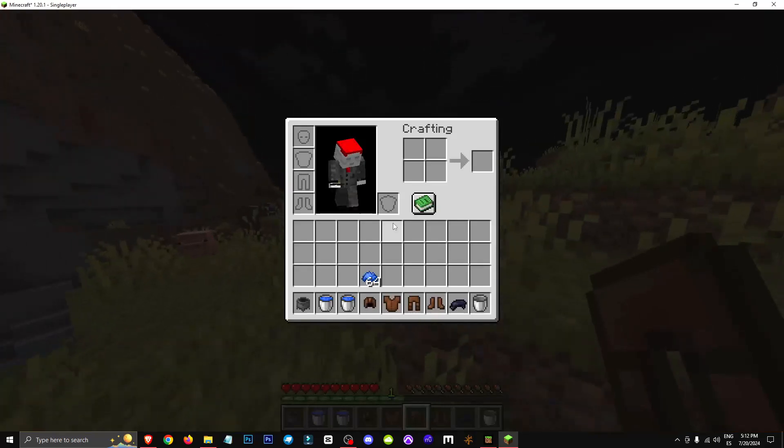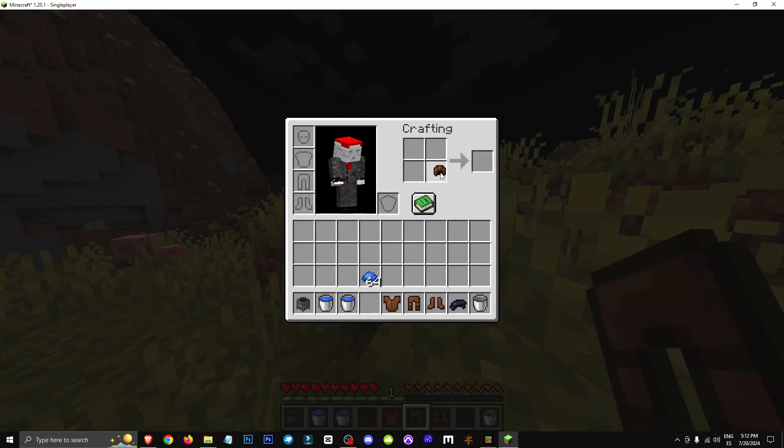It's as simple as taking a piece of leather armor and putting the dye in the crafting table. So basically, this is how you can dye your armor. Plus, we can dye it multiple times. It's really that simple.